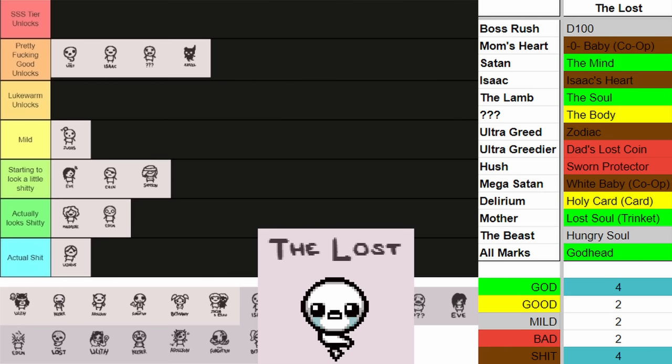Next up, Lilith. Lilith has arguably some of the best unlocks in the game. She has a Rune Bag, Succubus is up there, she has Incubus, she has C Section — which if not the best item in the game is close to it. I think Lilith is going to stay in the top tier of unlocks. She doesn't have a whole lot of bad stuff. The things I marked as bad are all the co-op babies, but ignoring those, Immaculate Conception and Box of Friends are okay items. I probably could have marked them a little more mild instead of bad, but she just has a lot of good unlocks, so she deservingly sits at the top of the list and will probably remain there.